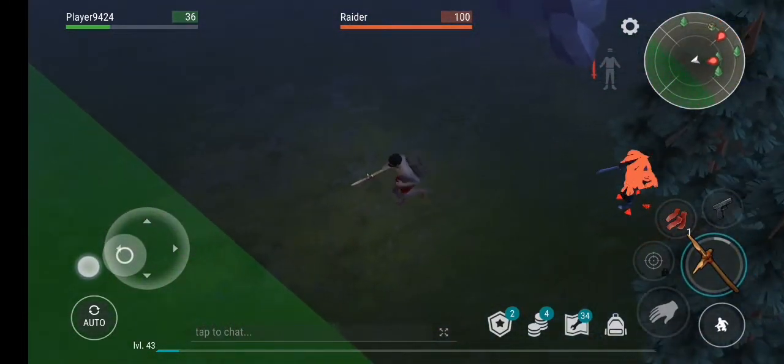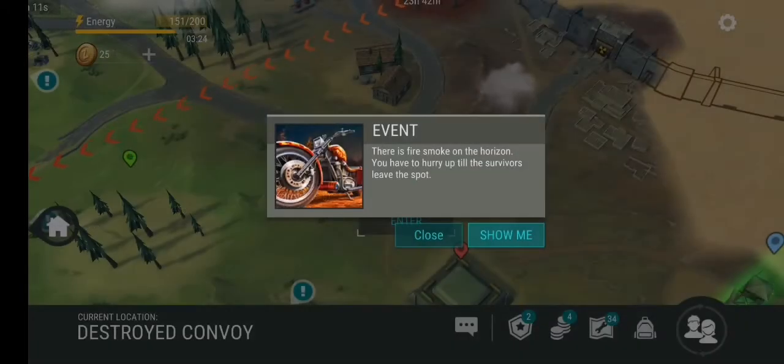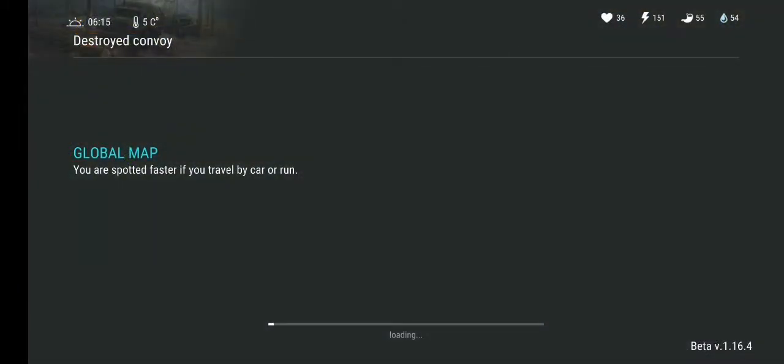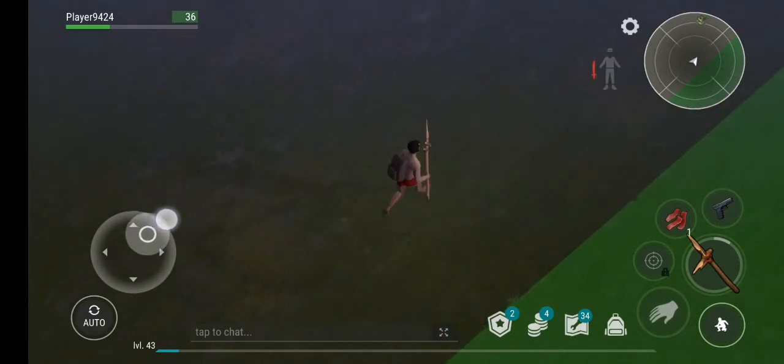Oh no, that's another player! Another player usually kills you just to get all your items. Now that we know the location we can enter again and try to walk around it, and hopefully get the rest of the cargo too. The cargo we got doesn't give us much since it's just some random items.